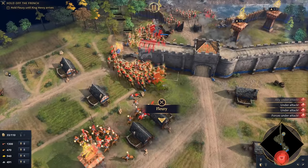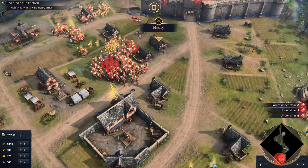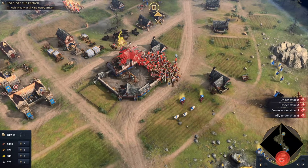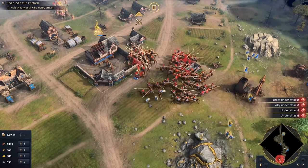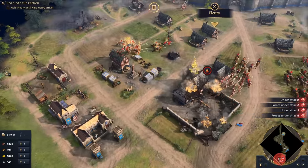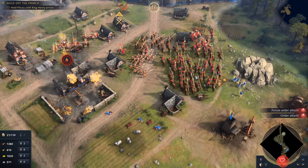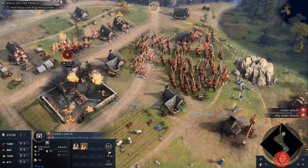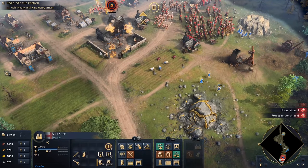They totally destroyed us here in the process. Something should happen anytime now — this is absolutely not fightable. We cannot really win this one. So we were totally steamrolled. I just wonder what happens next because this of course is not realistic — I guess something will happen. The town center, meanwhile, is burning down. Can we repair it? Let's repair my town center. Second try.